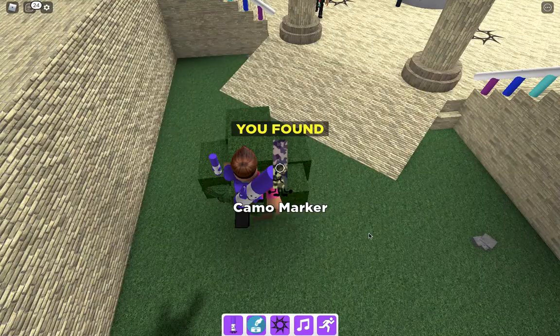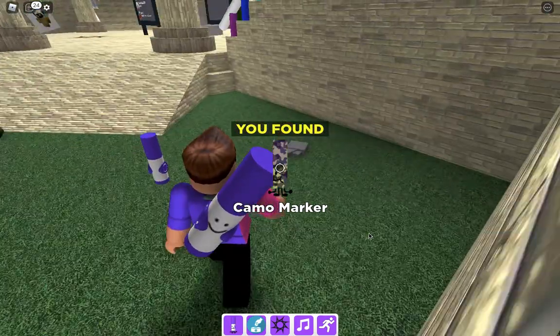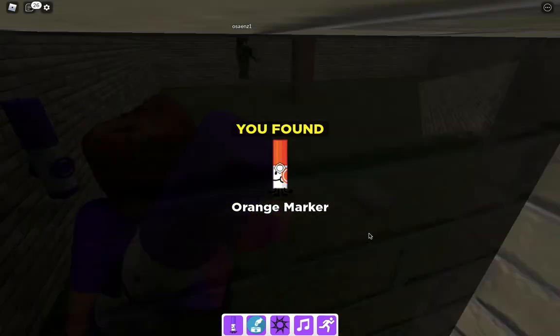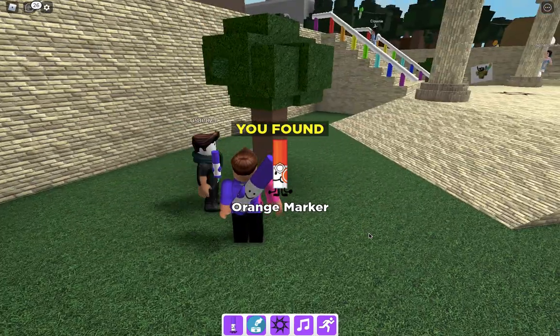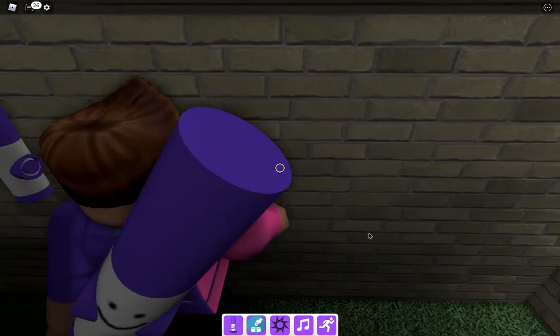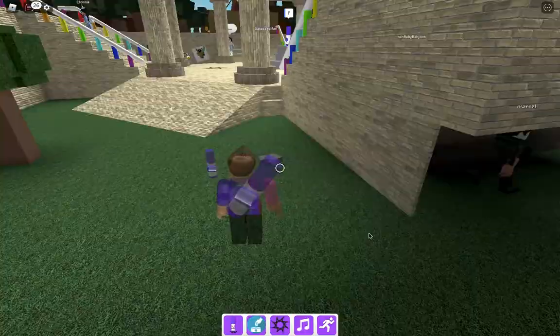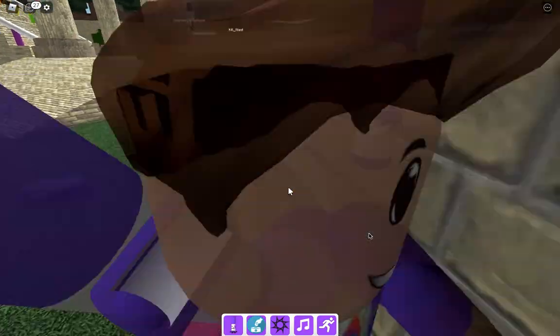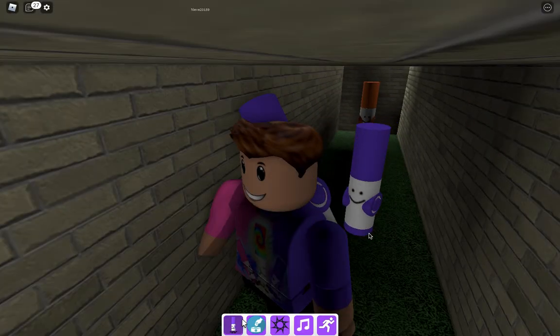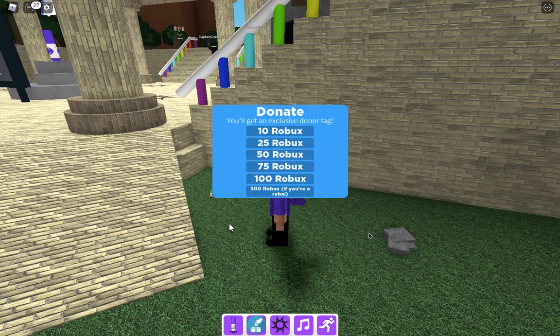You're gonna want to get the camouflage marker, then go into the place where you get orange markers — it's in the corner right here. You should probably slow down and show them that one again because it could be tricky to see. You're gonna have to go all the way on the side. Go to the donate section — that's the blue button — and go on the corner right here.